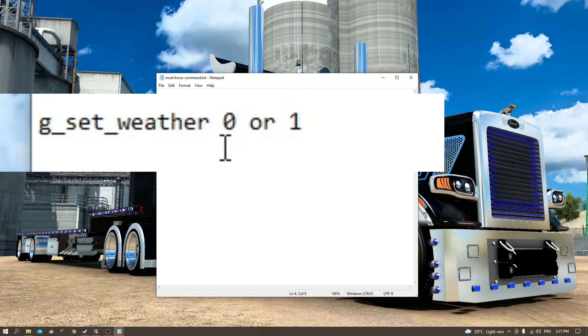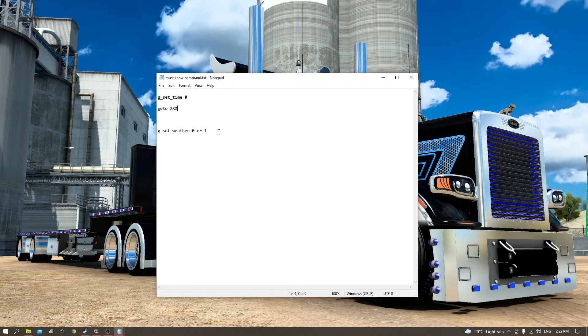The last must-know command is g_set_weather. Zero is the default and one is rainy. This is how you toggle between weathers. If you add an 'f' behind the number, it will change the weather instantly instead of gradually progressing. That's the one I think is a must-know to improve your driving experience.